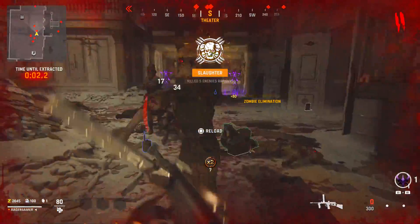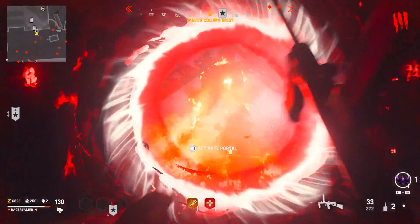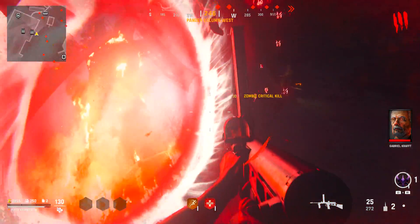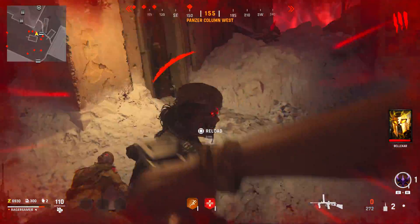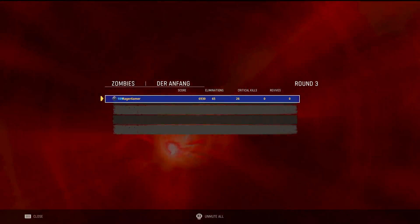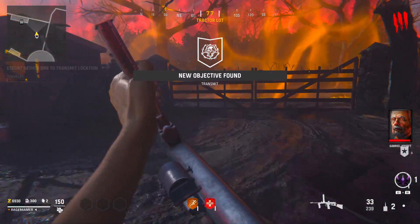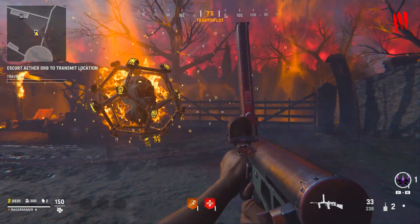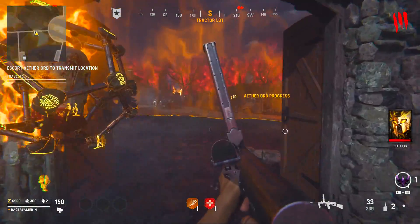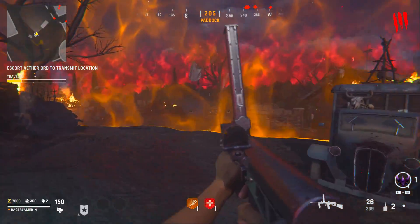After completing two Blitz objectives — roughly round 3 onwards up to round 6 — Blitz becomes less efficient and Transmit is best, as it can be completed much faster. Try to avoid Purge and Harvest objectives as they're the two worst modes for weapon XP in terms of efficiency. Ideally do Blitz for the first two objectives, then switch to Transmit — you just run around the map with the zombie orb and before you know it you've completed it.